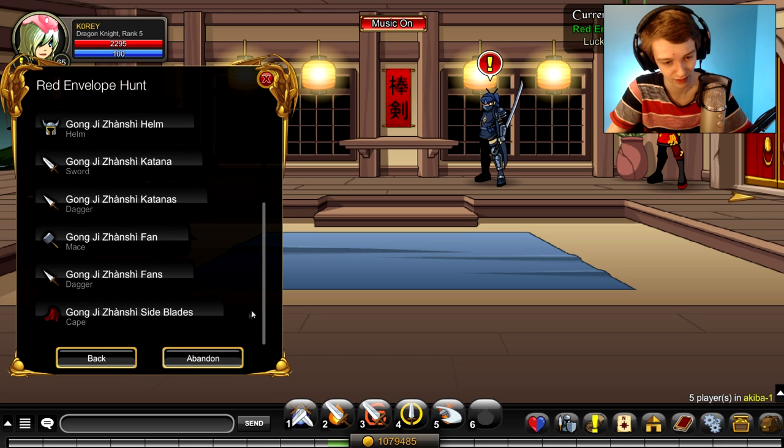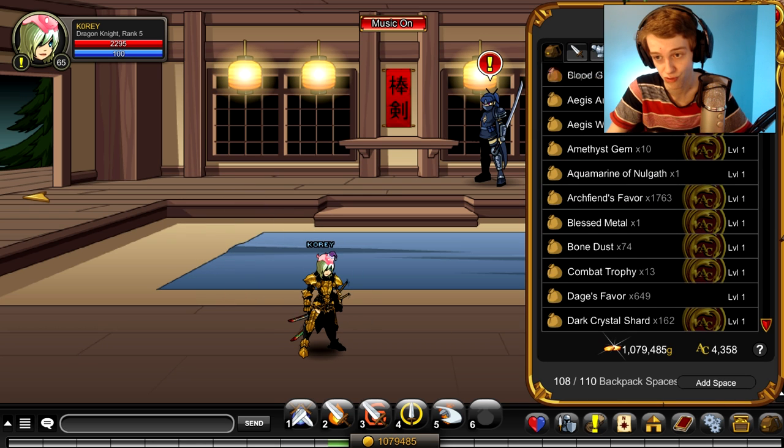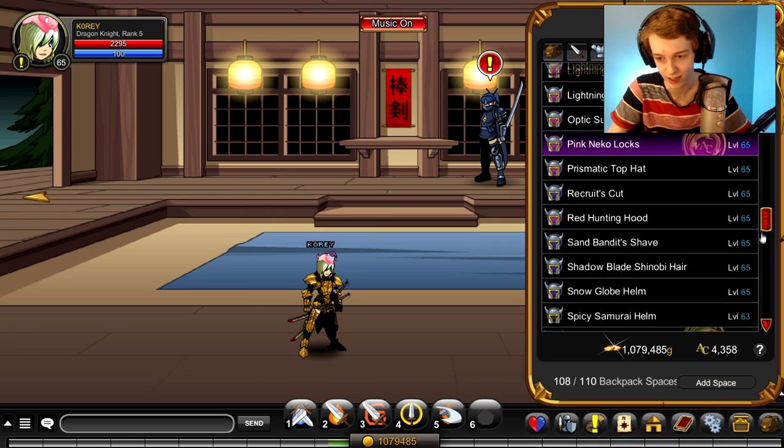You can get any of these items. So the side blades, which I have equipped on my character right now — as you can see, they're actually really awesome. And there is a helmet which is right down here.